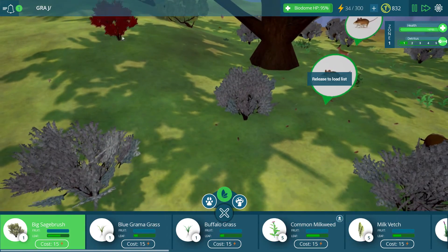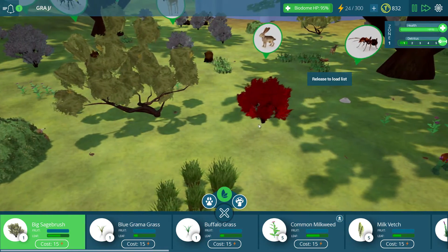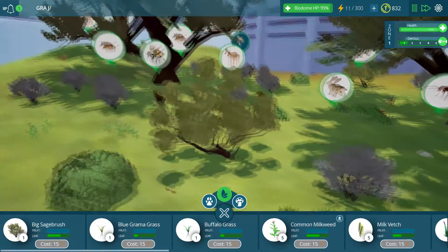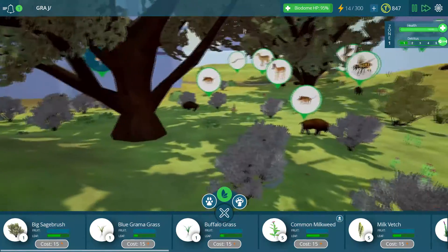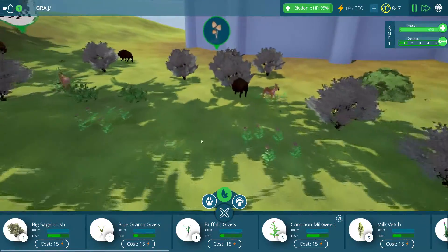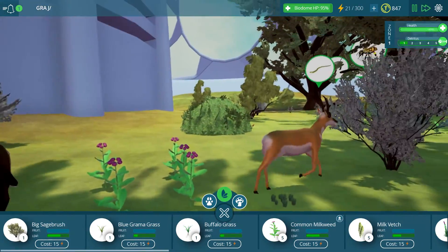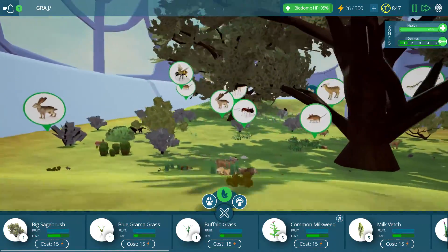Two more sage bushes we can put out — let's do that real fast. Last sage bush is down. Excellent. Guys, things are looking pretty good in this biome so far. Even with the new updates, I think we have enough plant life now to really make a go of our creatures not starving to death. So I hope you join me next time for Tidal Ecology. Till then, stay foxy and much love.